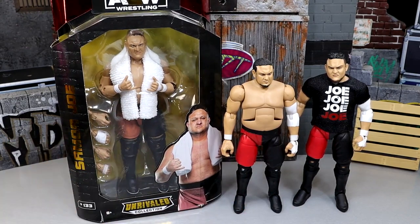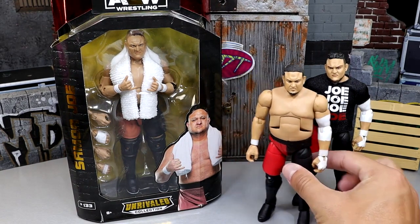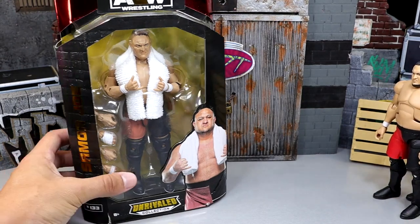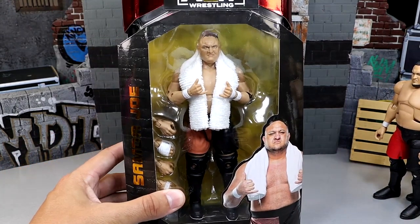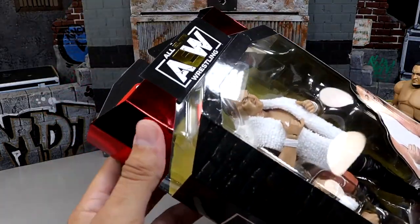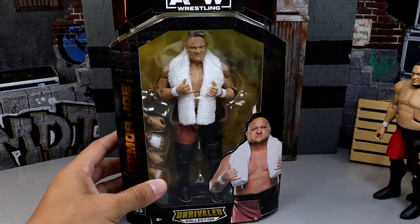We're going to find out which figure is the best and dive into all the details today. So first we need to get this Samoa Joe out of his packaging. This is the Samoa Joe Target exclusive. A really cool thing about Target figures from AEW is they do have the red foil at the top instead of gold or silver. I think it was the WrestleMania 35 two-pack with Rey Mysterio — that match lasted like 30 seconds.